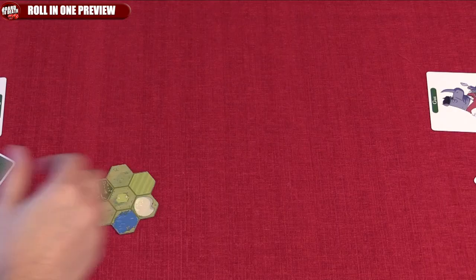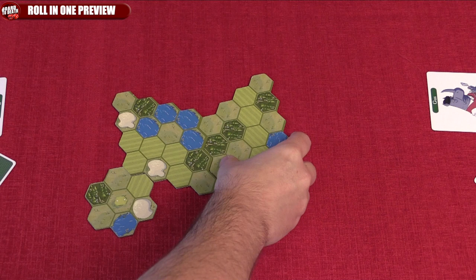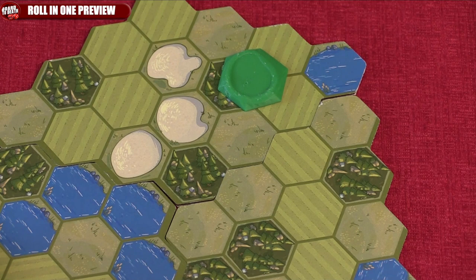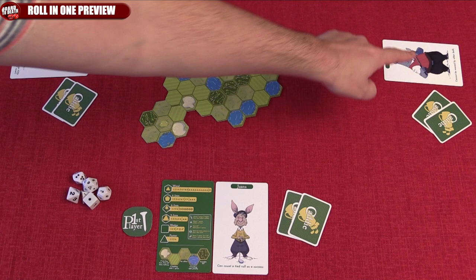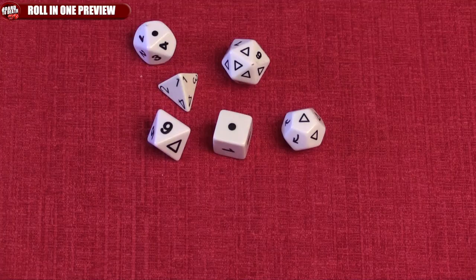The first player will place the tee tile in the center of the table and then add some tiles to create the perfect hole to match their character or caddy cards in hand. Each tile counts as adding one part to the hole. Once done, they will put the green somewhere on the course. We now have the first hole to play on. During a game, you will play as many holes as there are players, so in a 3-player game you'll play 3 different holes, each created by a different player.